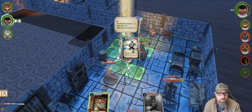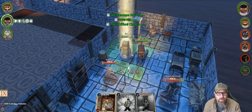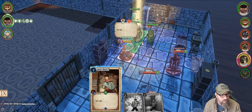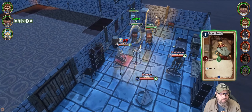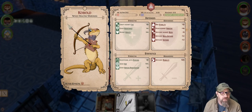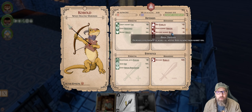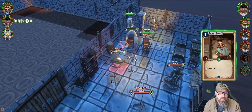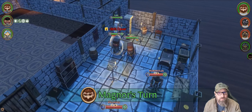We can click on enemies to see what they can do. His initiative is 24, five speed, rolled a 19. He's weak against piercing and deficient against body. You can look and see everything about each character, which is pretty cool. That's the end of our ability points. Now Magnor is going to move up — I'm going after this guy, just to block traffic a little bit. And that's his turn.